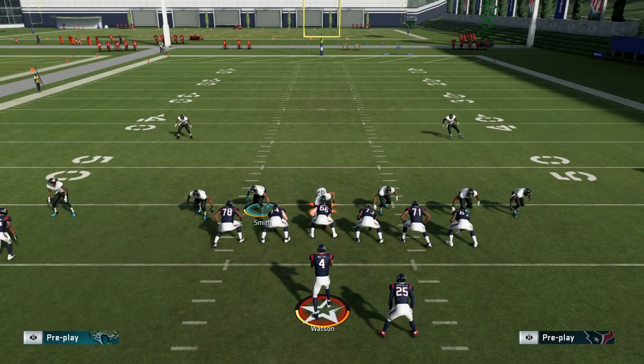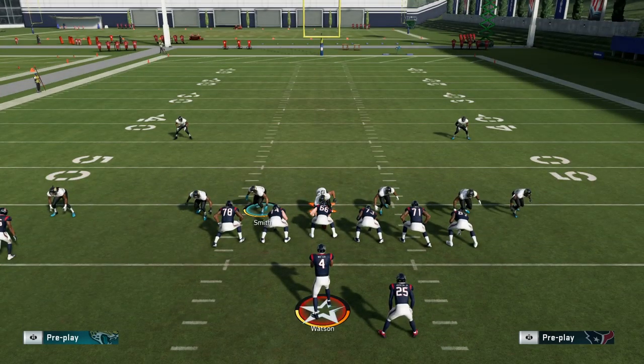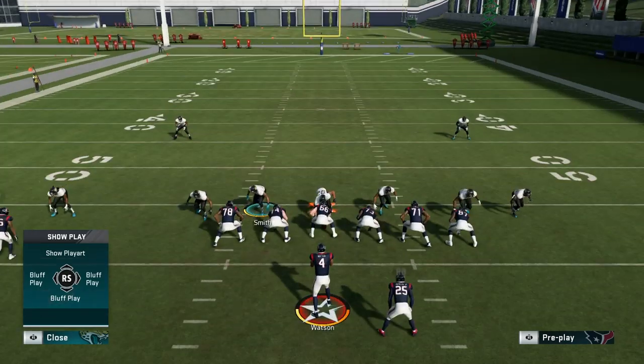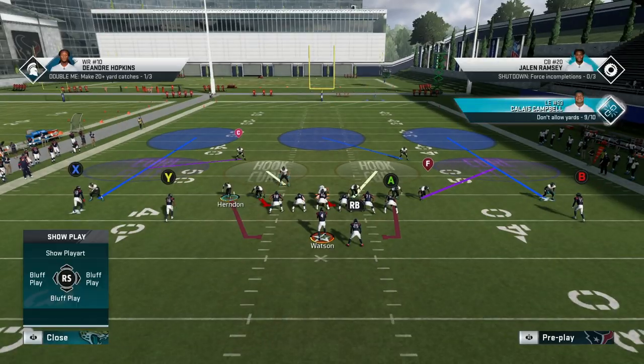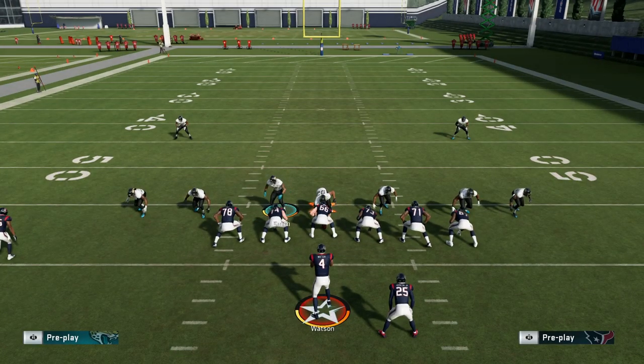This is obviously a low overall corner. Something I forgot to mention is you can just press him before the play. It really doesn't make a difference that I'm on Telvin Smith - I can easily move him in, move Telvin back in. I kind of prefer him moved out a little bit, but if you move him out too far he won't be in the contain and the blitz won't work as well.